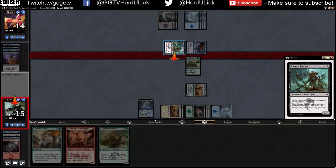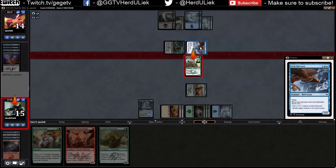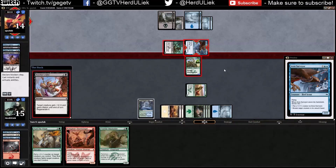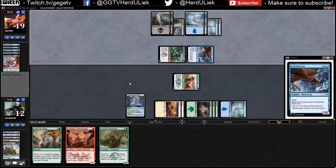I want to start with this guy, since I know there's an instant spell that gives plus one plus two and deathtouch — at least he's still going to die. So what are you gonna do? Oh no. Well, that was pretty crappy.